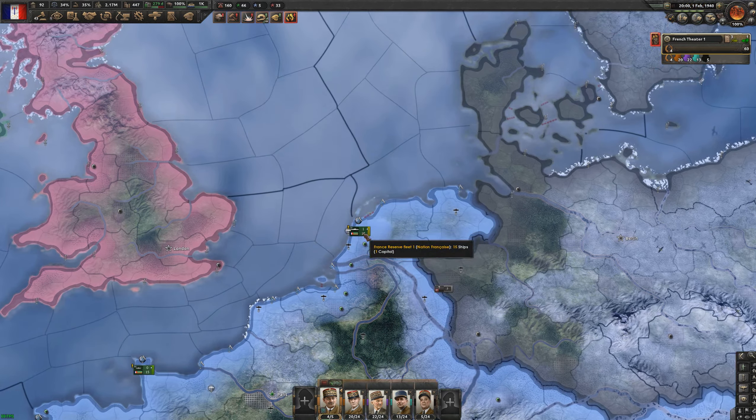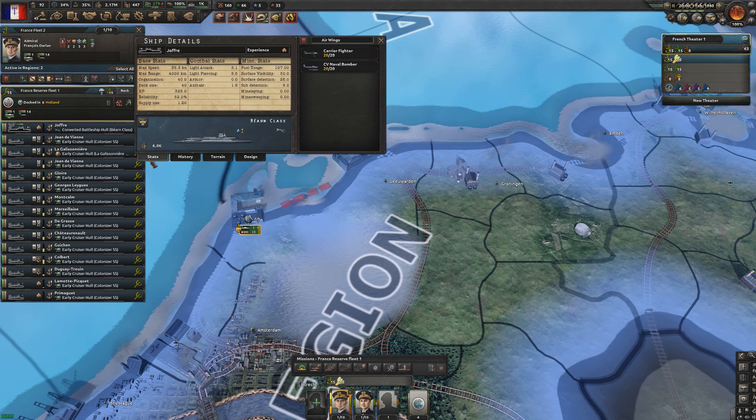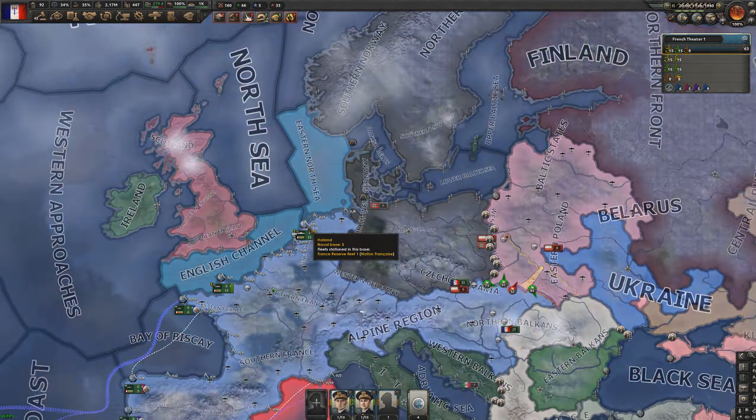Today is an important day for our navy — we've gotten our first carrier, a converted battleship hull named Joffrey of the Bjarne class. Joffrey shall serve us well even though he's incredibly outdated. I'm pretty sure he's the only carrier in the whole world right now.